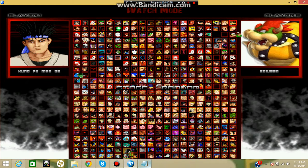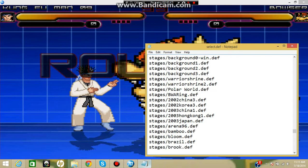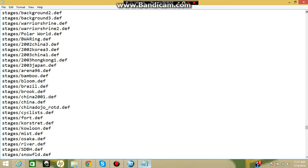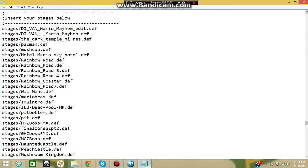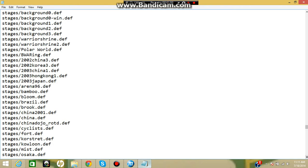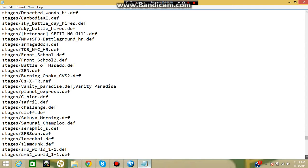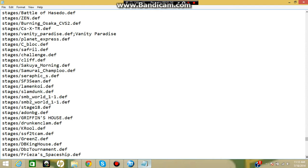But when I load a fight, it's like MUGEN doesn't even recognize it — it only loads the training stage. Now look at this, nowhere on here do I have the training stage listed, absolutely nowhere. I deleted it a long time ago. What I originally did was take it out of the select def and save it, thinking that should fix it, but it still didn't work. It just took me right to the training stage and didn't recognize any of my other stages.